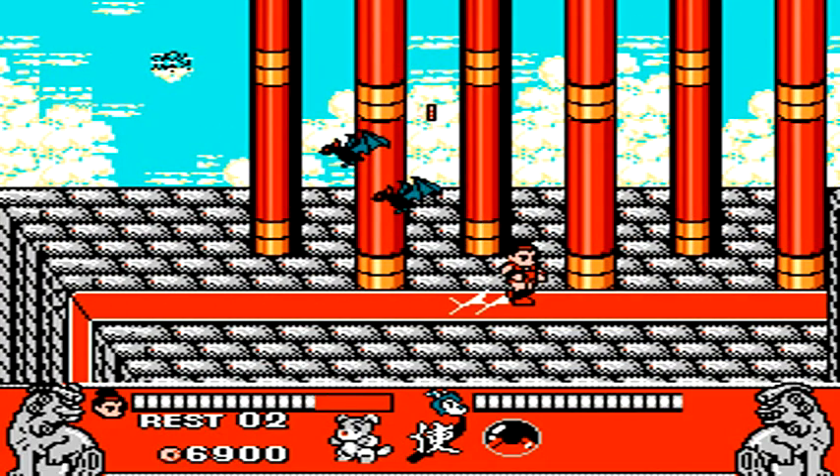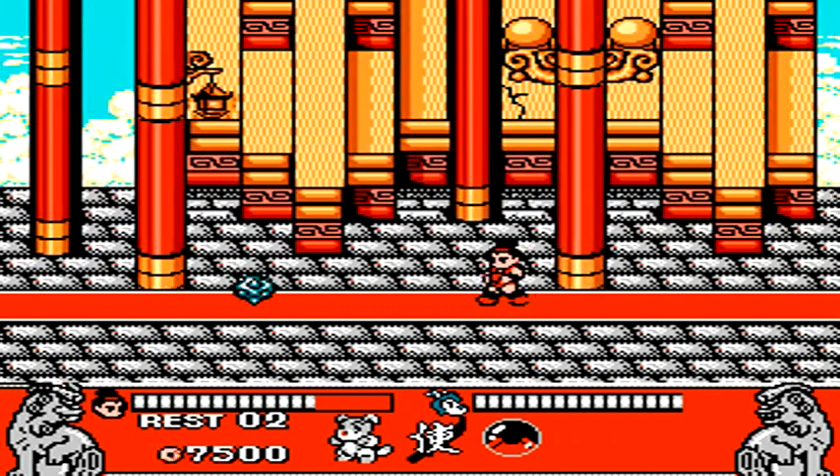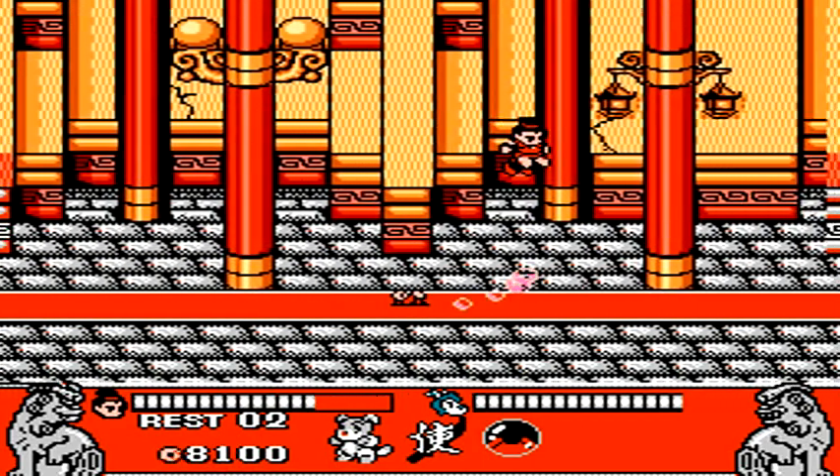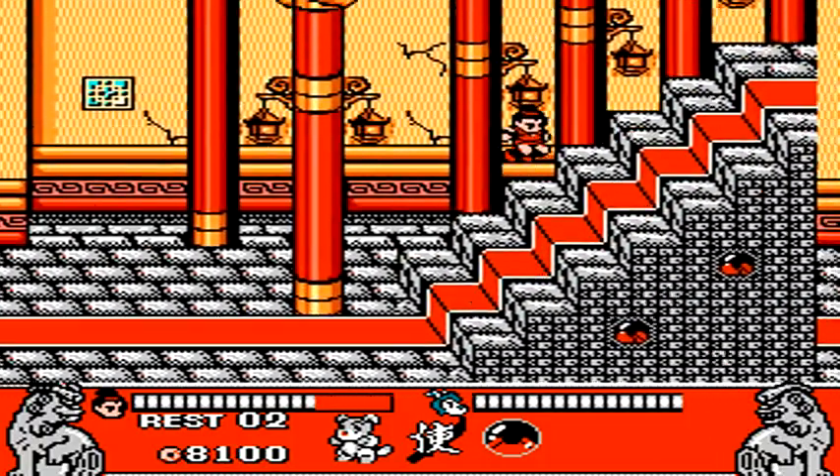Level 2 takes place in this shrine, and we start off with some bat enemies that drop bombs. If you walk past them fast enough and they drop the bomb, they won't be able to hit you with it. Or if you stop in front of them and just wait for them to fly overhead, they'll drop the bomb just in front of you and also won't be able to hit you.